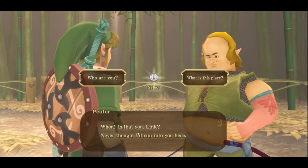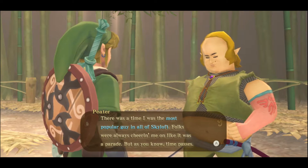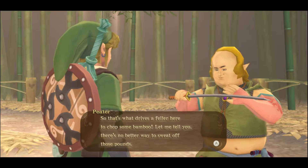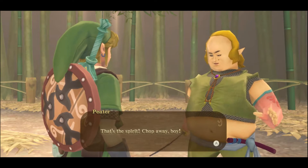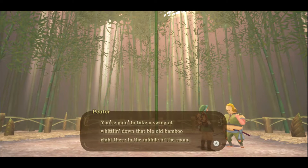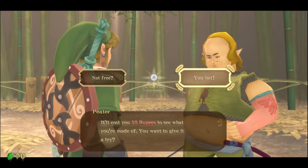Whoa, is that you Link? Never thought I'd run into you here. What is this place? 'This here is my secret spot where I come to work out the kinks of my sword arm. There was a time I was the most popular guy in all of Skyloft. But time passes and I'm not the young buck I used to be — I eat when I get stressed and I'm worried about my darling daughter all the time. Look at this belly. So that's what drives a fella here to chop some bamboo — there's no better way to sweat off those pounds. Here's an idea, Link — why don't you try slicing some bamboo?' Sure. 'That's a spirit. Chop away, boy.' Hold up a second — there's gotta be a way to spice things up a notch. It's a contest to see how many cuts you can get before it hits the ground. It'll cost 10 rupees. You want to give it a try? You bet. Alright, get to slicing. Remember, in the Wii version you have to play this game with motion controls.